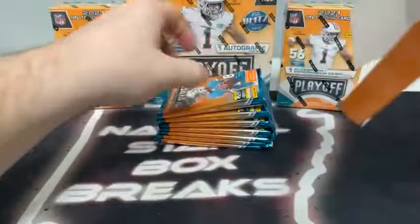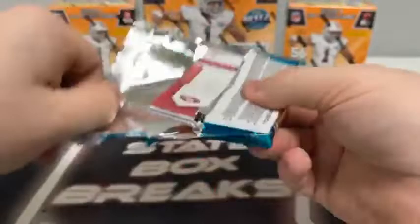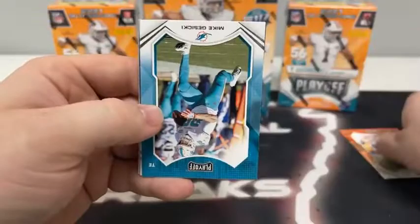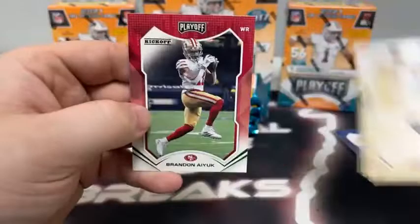Blaster box number one — we'll save that Megabox for last. Seven packs, eight cards per pack. Pack number one: we start with Joe Thomas for Cleveland, Josh Allen, Mike Gusecki for the Miami Dolphins, Brett Favre for Green Bay, Ezekiel Elliott, Evan Ingram for the Giants, and our first rookie card is Ian Book for the Saints. Our first kickoff is Brandon Aiyuk on the green parallel for the San Francisco 49ers.